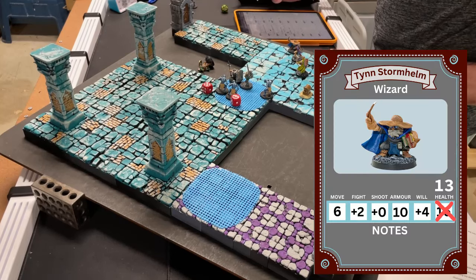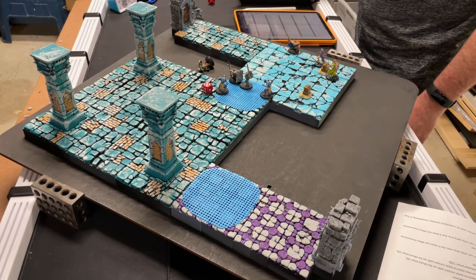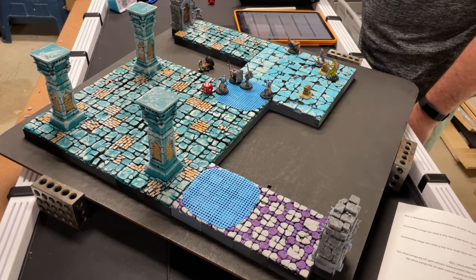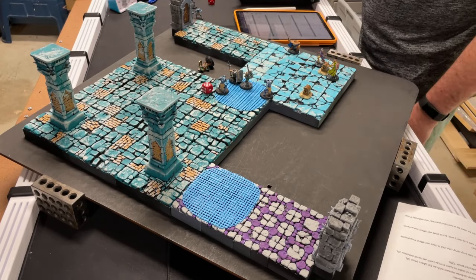Archer shoots the wounded ghoul with line of sight: plus three versus plus two. Rolled a 17 to its 8. 17 plus 3 is 20, minus armor 12 is 8 damage - that ghoul is dead! Archer moves to the treasure. End of wizard phase. Apprentice moves to the chest but cannot group-activate with the soldiers, so they'll move on soldier phase.